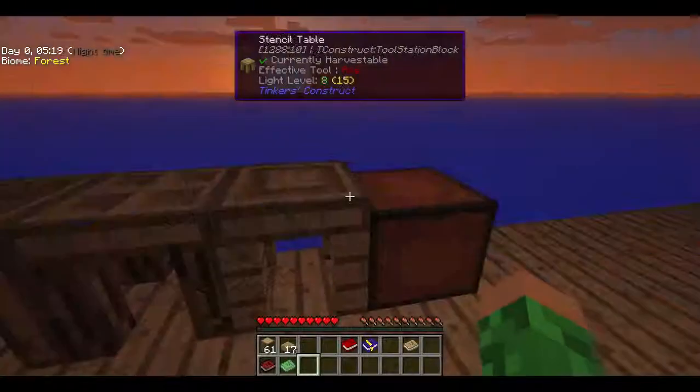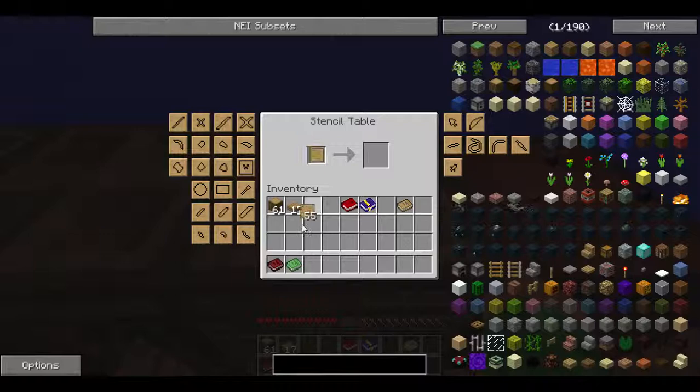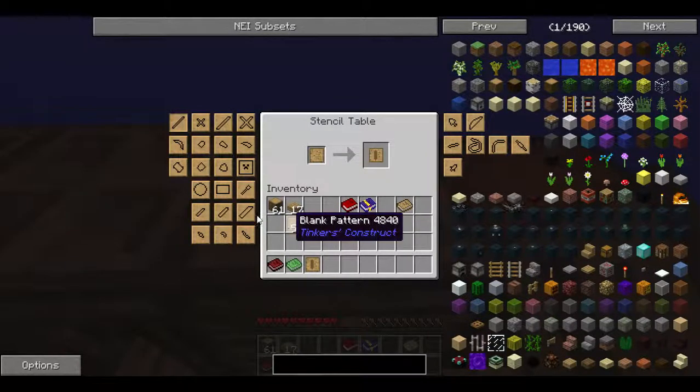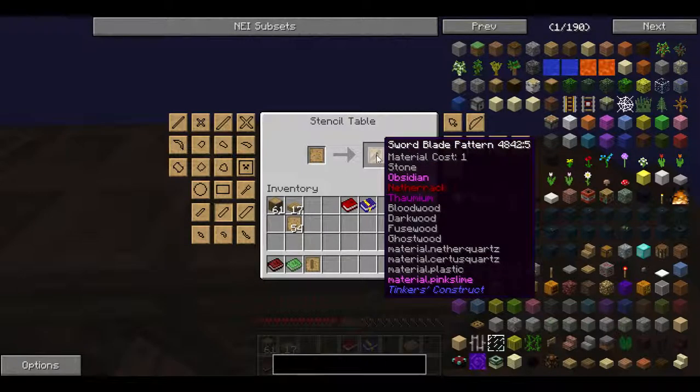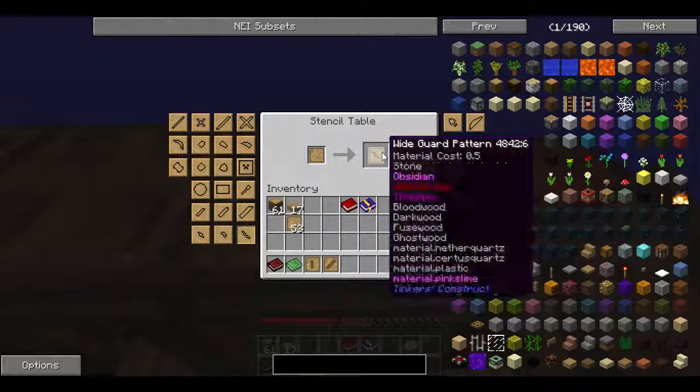So I need a sword blade, a wide guard and a handle. I go to the stencil table, put in a blank pattern and then choose which one I want. First I'm going to make a tall rod pattern — which makes the handle. Then I'm going to make a sword blade pattern. And then I'm going to make a wide guard pattern.